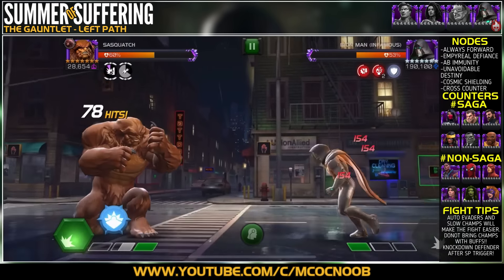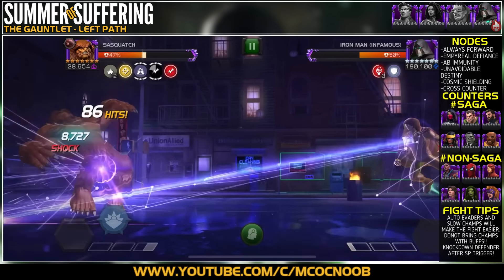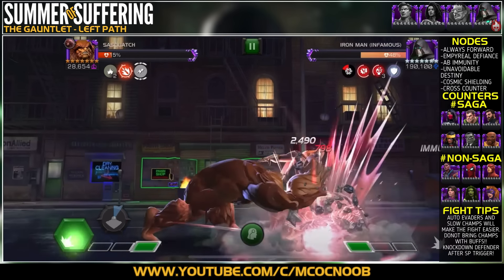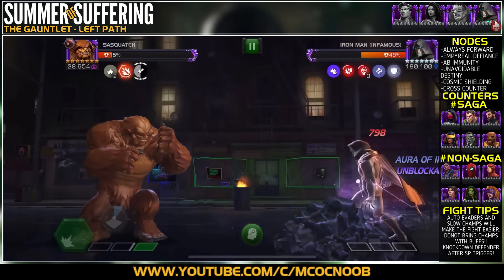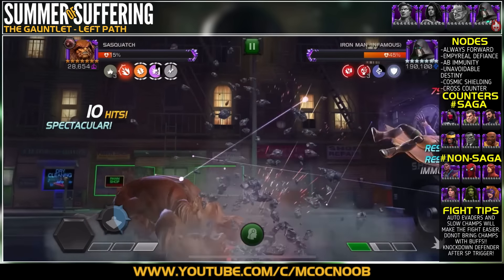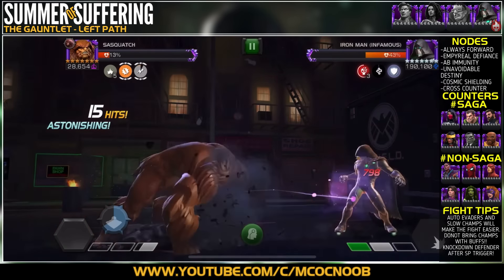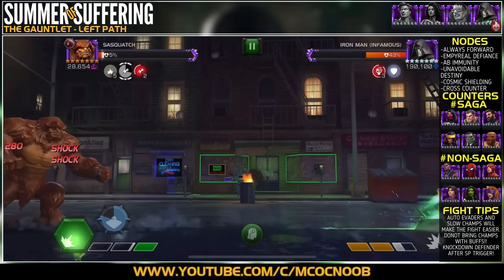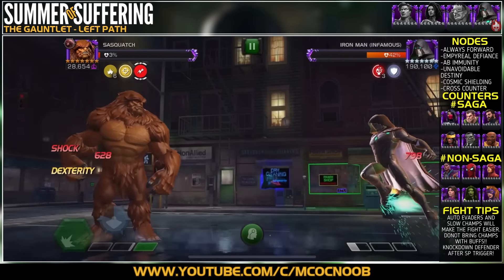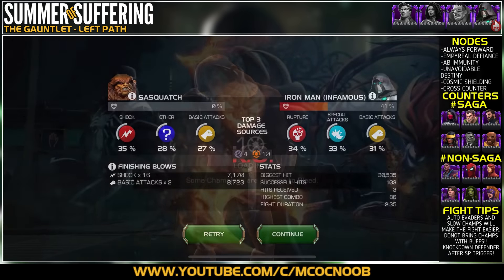Your best option for this fight is Kate Bishop. Silk is also a great option — you can literally destroy the whole path with Silk and Kate Bishop together. There are several other champions listed on screen that can work on Infamous Iron Man. I tried Hercules, but the issue is you must play without many buffs: once your champion goes above three buffs, all damage dealt to the defender is reduced, and at three or more buffs you can't deal any damage to Infamous Iron Man.